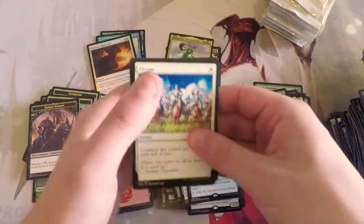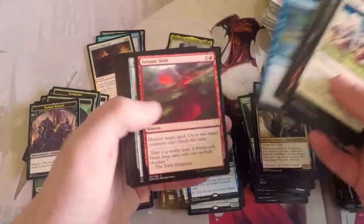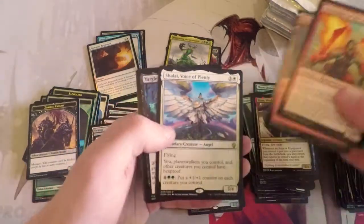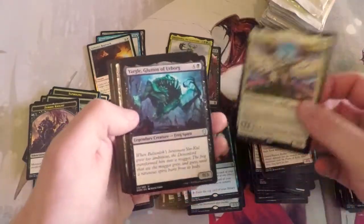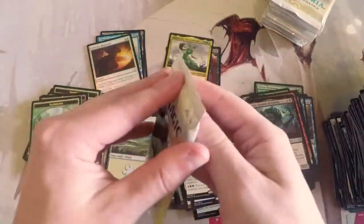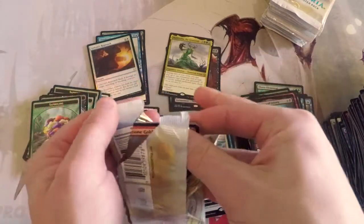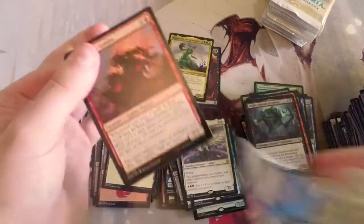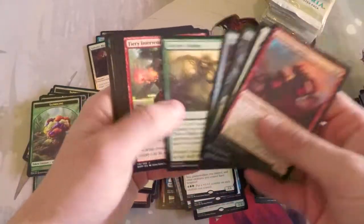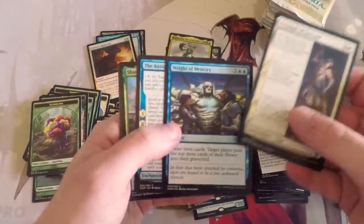I talked a little bit in the last box opening video about how Will and I kind of sat down and did our normal sealed thing — we got a box of it, broke it open, each taking half. The Voice is super good! We each took half of the box and built a sealed deck out of it, and we actually got to sit down and play. Because we used half a box and not just the normal six packs, we got to flesh out the strategies a little bit more, just to see in a best-case scenario what we could make happen.